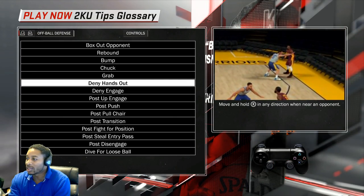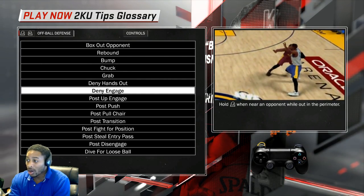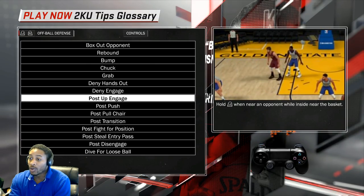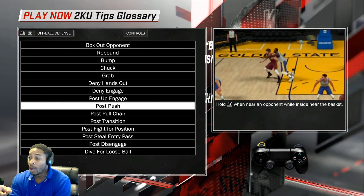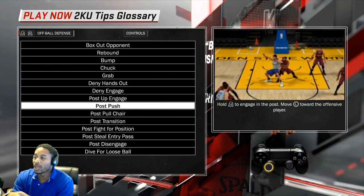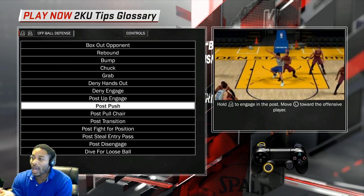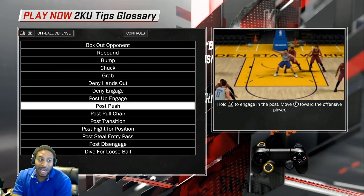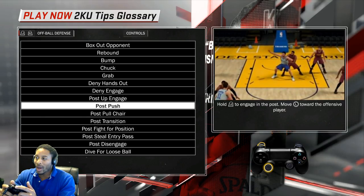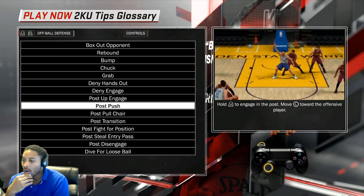Deny hands out is simple — just move the right stick in their direction. Deny engage: stand in their way and hold L2. Post up engage: keep the guy from getting into the paint. Post push: use the left stick toward where the person is pushing. It also works if they're trying to back you down — alternate left trigger and right trigger, and hold the right stick to figure out where it's going.